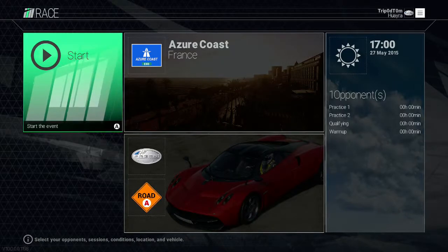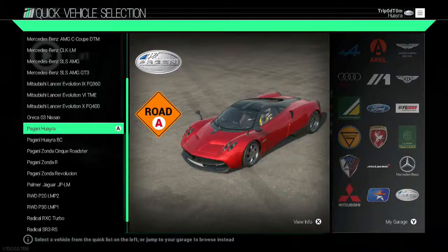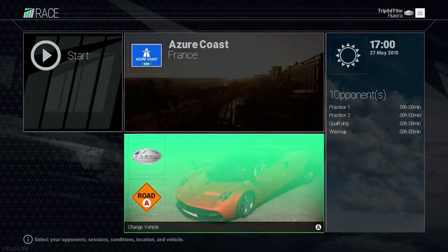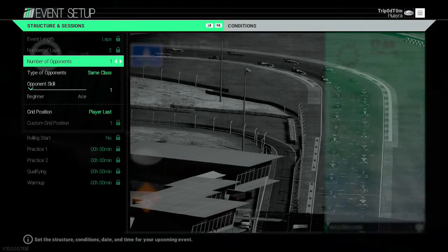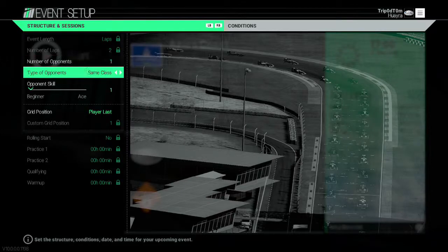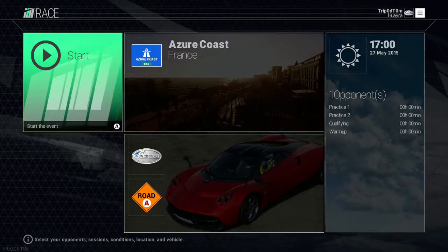So we're now back on the home screen and you want to load up a Quick Race Weekend. Do the Azure Coast, the full stage obviously, choose a Pagani — doesn't matter which Pagani, any Pagani will do. Actually it just needs to be any Italian car. Then use one opponent, same class, opponent skill doesn't really matter, put yourself on pole because why not, and go and start the event.